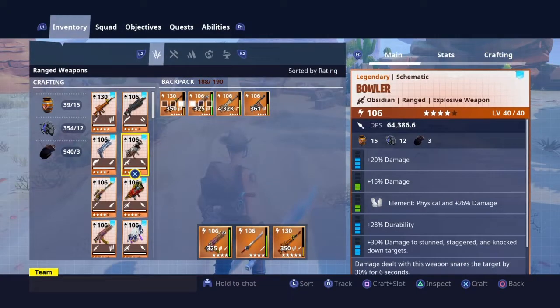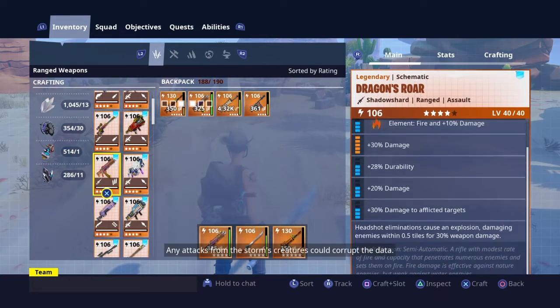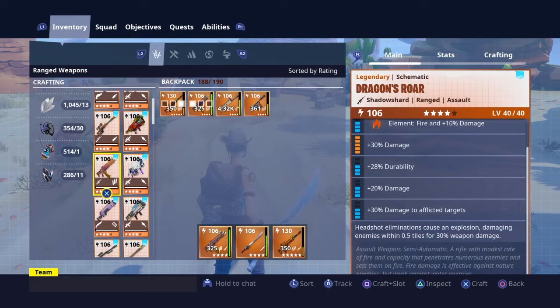So this week I'm going to be giving away the Dragon's Roar. I've not got the perks completely full yet, but hopefully this time next week I'll have max legendary perks on it. So what it is, it's a semi-automatic assault rifle with modest fire rate and capacity that penetrates numerous enemies and sets them on fire.